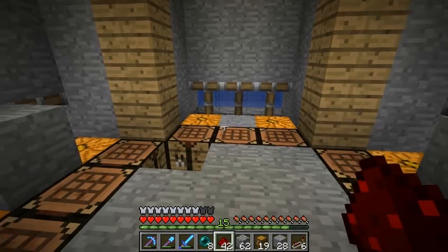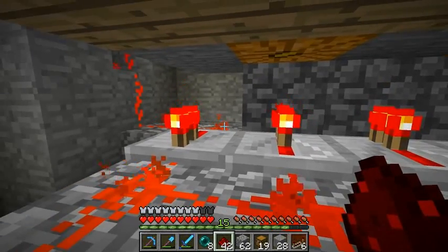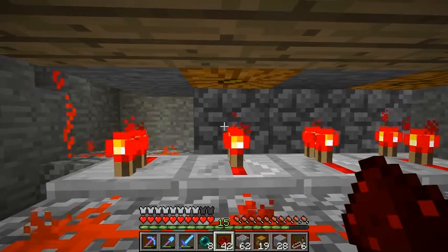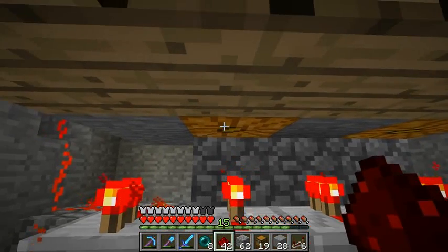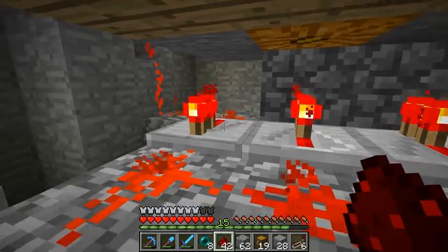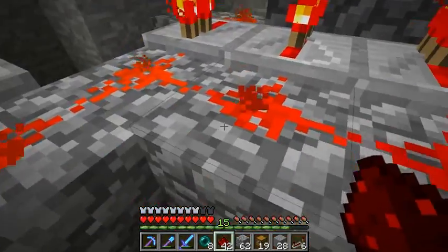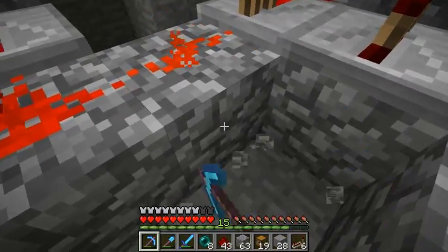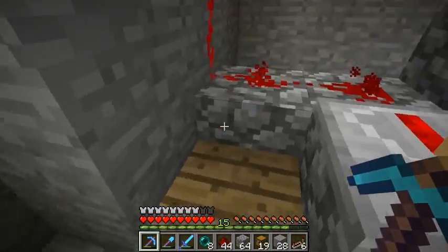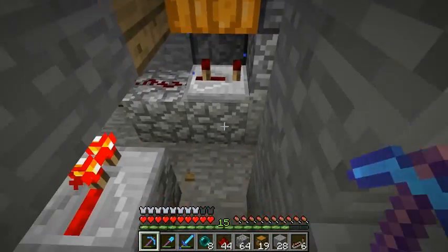I've spotted the problem — right over here this repeater sends power to this block and there's a piston above it, but it's also sending power back to that wire, making a continuous loop so it never shuts off. We just have to move this — over here would probably work.